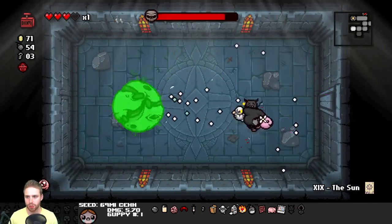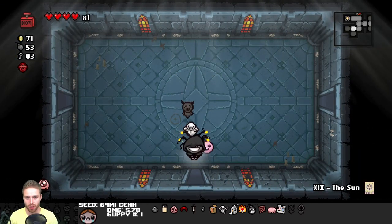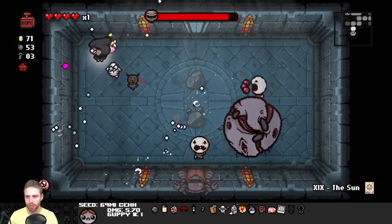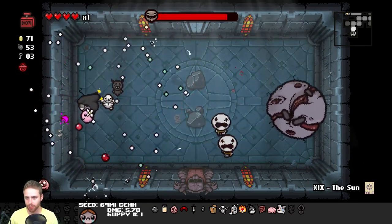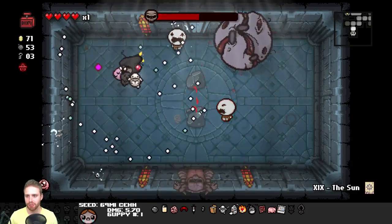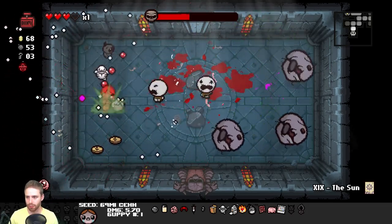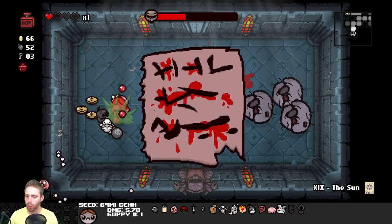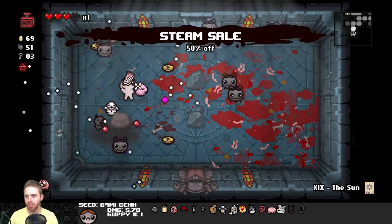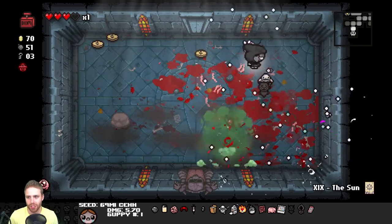Let's get to the freaking boss room. Can I blow myself out of here? Thank god. I can't do that in the chest though - another reason to use the sun card in the chest. We found it, but we still have to fight a Fistula, which is not gonna be good for me. We'll have to use bombs. But it's the dark Fistula, meaning it'll put out bomb flies. It's so good. I'm so glad that I got Steamrolled. Can't wait to go shopping.